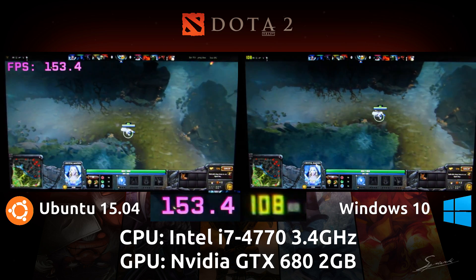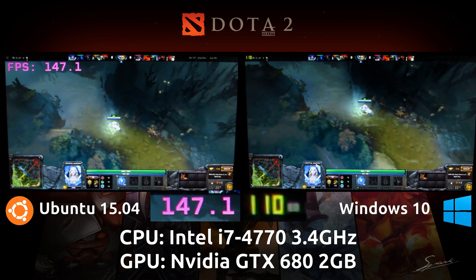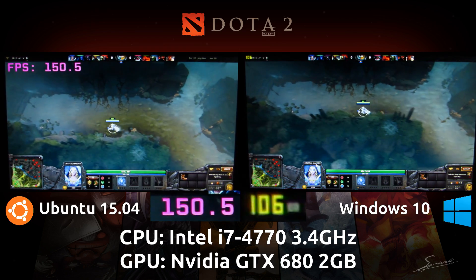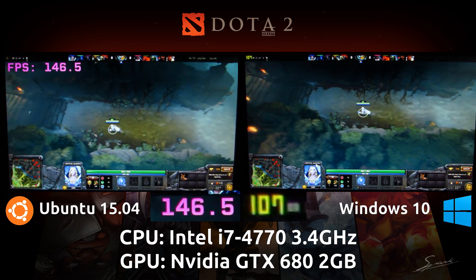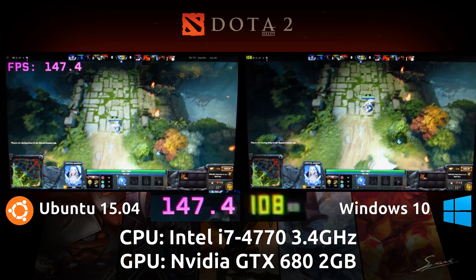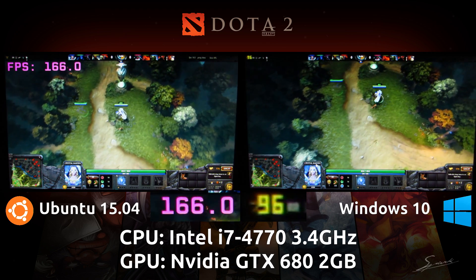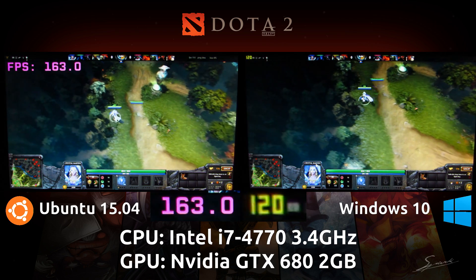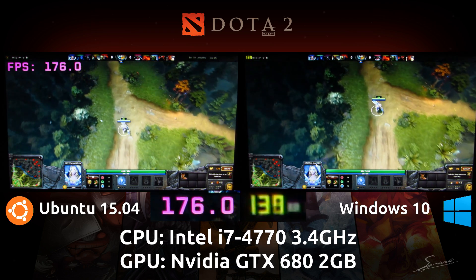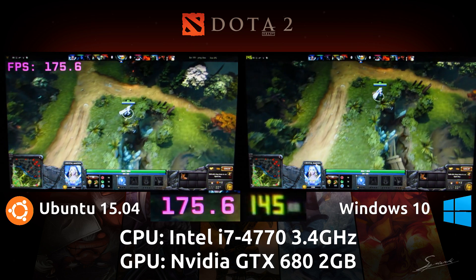Regardless, this is higher than the frame rates I would get with the default settings. The Windows default for Dota 2 Reborn is 32-bit with DirectX 9. I did not want to limit it to that, so I used the 64-bit version and ran it with the DX11 parameter, so that we are pushing both sides to the maximum capability of their respective platforms. The performance difference is pretty astounding — it's a big improvement for the Linux side but definitely a big con for the Windows side.